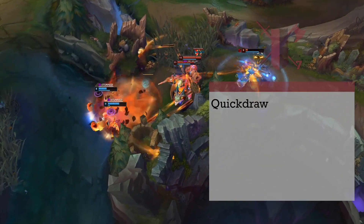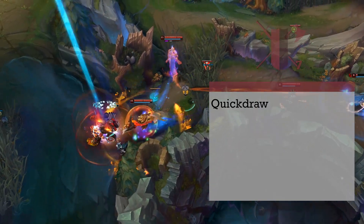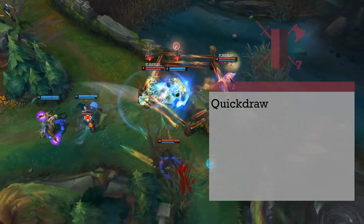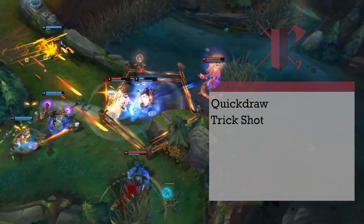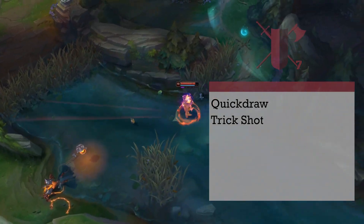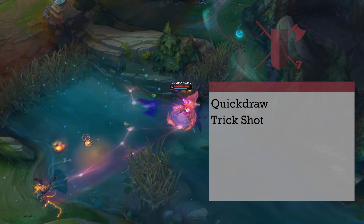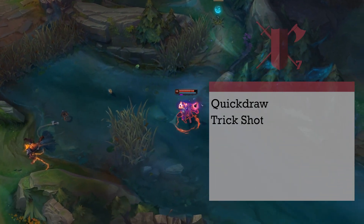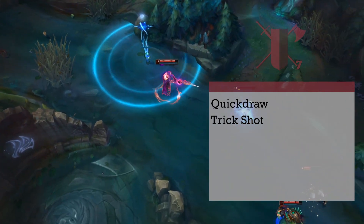Level 7 Gunslingers get the Quickdraw feature, which adds your proficiency bonus to your initiative and lets you draw and stow your firearms more quickly during combat. You also get another Trick Shot — we're picking up Deadeye Shot, which lets you spend a Grit Point to gain advantage on an attack roll. This makes hitting Sharpshooter shots even easier since advantage is mathematically considered a plus 5 to the roll, thus negating the Sharpshooter penalty.